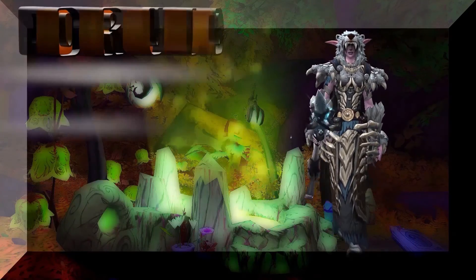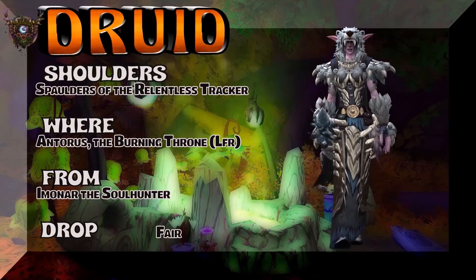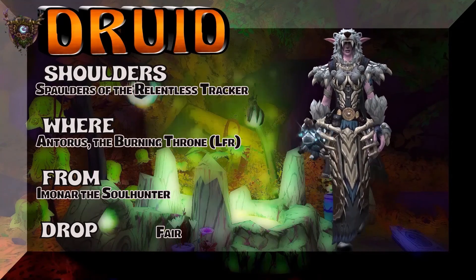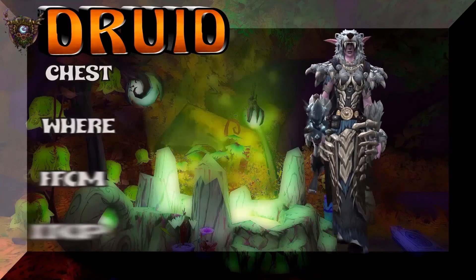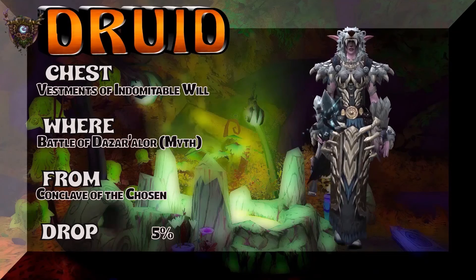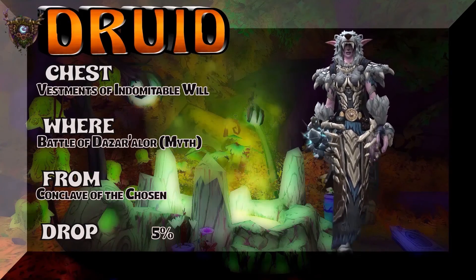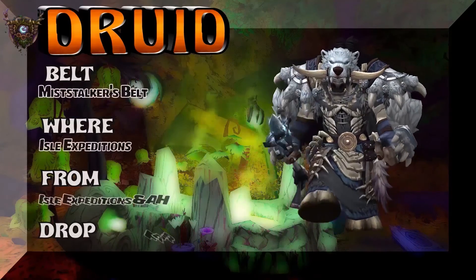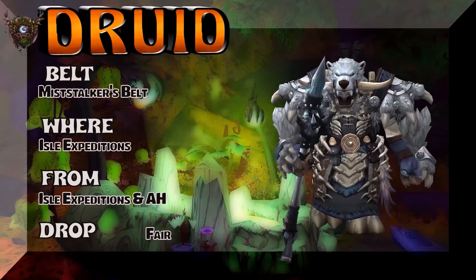Here's a little bit of a rough-around-the-edges Druid look, which I always like for Druids. Spaulders of the Relentless Tracker, the Antorus the Burning Throne LFR — there's the Soul Hunter boss, kind of a fair drop rate to pick up those shoulders. Moving on to the chest piece, which is from Mythic Battle of Dazar'alor. Conclave of the Chosen drops the Vestments of Indomitable Will. Moving on to a Tauren and the Belt — Miss Stalker's Belt, Isle Expeditions or your local Auction House.